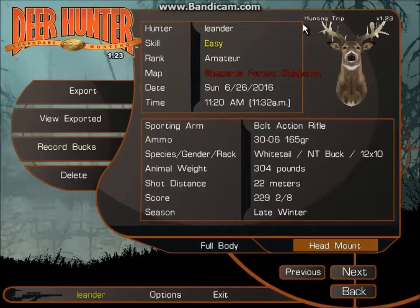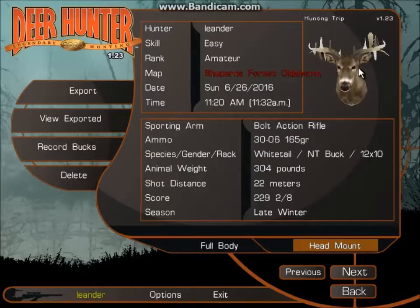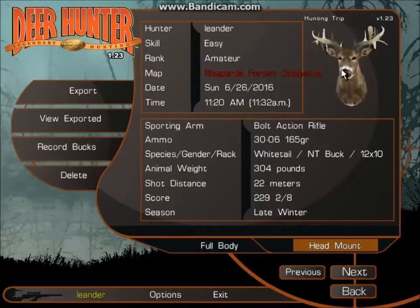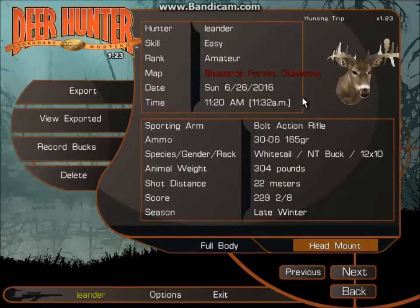We're gonna have to travel up to see what it is. It's a 22-point whitetail buck, non-typical. Got him at 22 meters away. It's at 229 and two-eighths. It's at least sparring four pounds. And I got him with the 30-06.